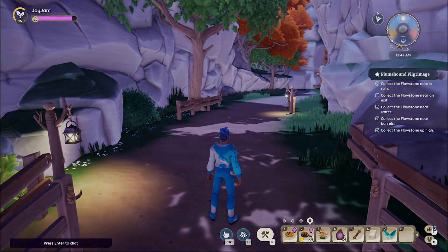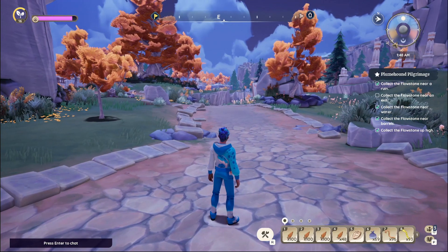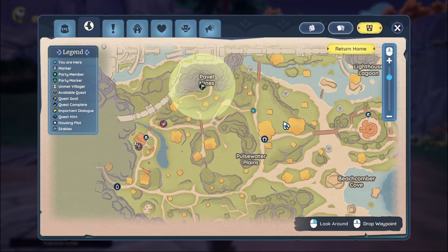The first thing we're gonna do is head to Bahari Bay. Once you are in Bahari Bay, open up your M key and head to where my blue dot is — you can see it there. It's just from Pulsewater Plains. Once you head there, we're going to follow down this path into the exit of Pavel Mines.